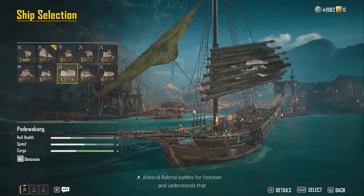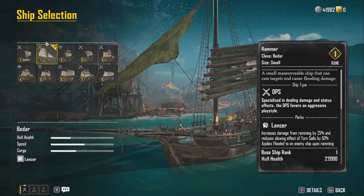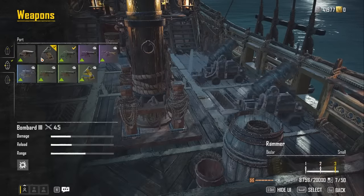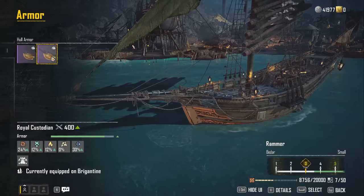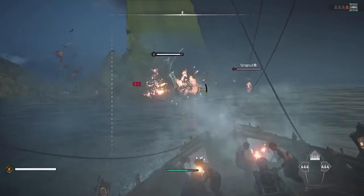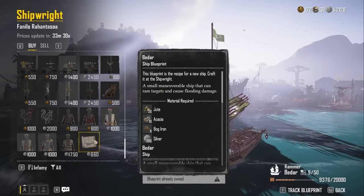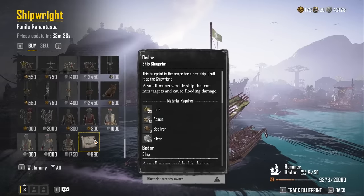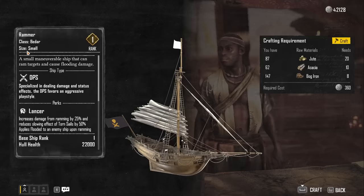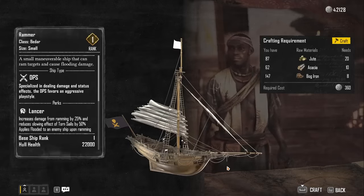The next ship is the Rammer, which is under the Bedar class and is also a base level 1 ship. This level can be changed by adding weapons, furniture, or armor to it, which will also give you a much-needed boost for defense and offense. The blueprint for this ship is extremely easy to obtain, as it comes from the shipwright in St. Anne for 660 silver coins. Once you have gotten the blueprint, you will be able to task the shipwright with crafting the ship for you, for a fee of course, and then begin using it on the high seas.